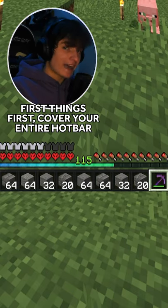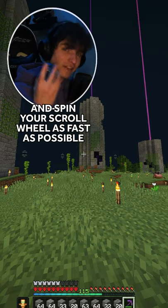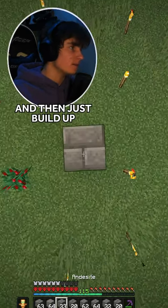First things first, cover your entire hotbar with all the blocks you need. Then take your mouse and spin your scroll wheel as fast as possible, and then just build up. It's that easy.